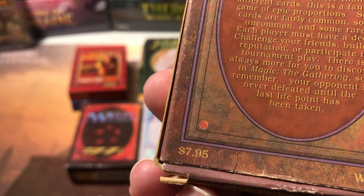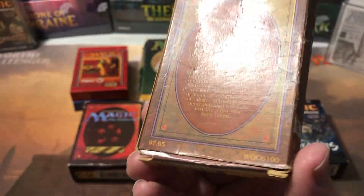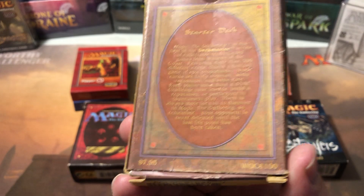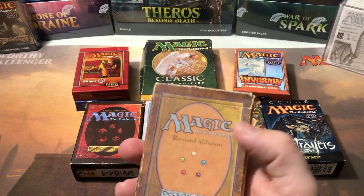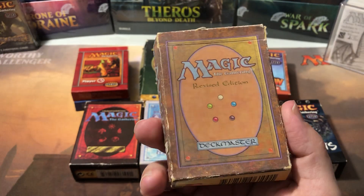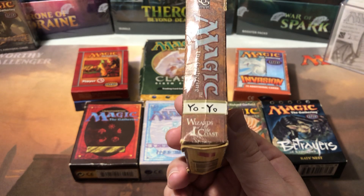But it wasn't as good as four booster packs, and I'll explain why in a second. Look at that price right there — a Revised starter for $7.95. Maybe pop a couple dual lands out of there for eight bucks — that'd be pretty nice.